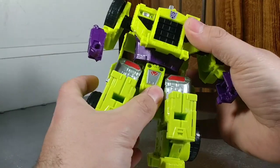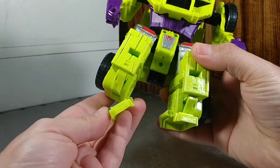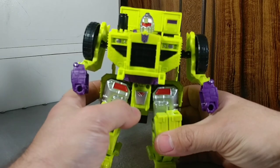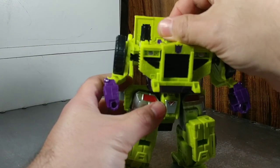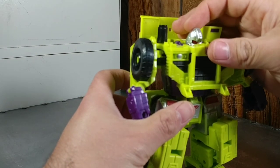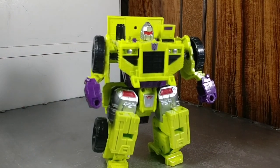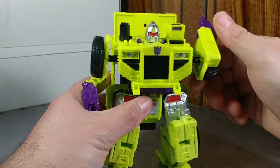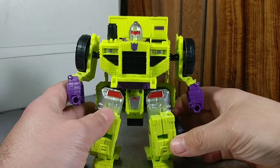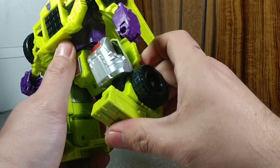For articulation — if you have Combiner Wars you know what you're getting. There is a waist swivel, it's really loud and clicky. Ankle tilts as well. Legs are ratcheted because they will become the thighs for Devastator. The head can swivel, rotate, and look down but not as much up. Arms can rotate 360. No elbow bends but there are side-to-side elbows, and he has knees.